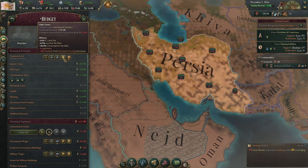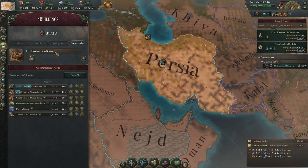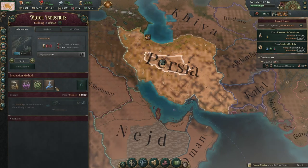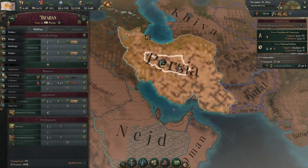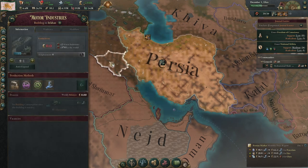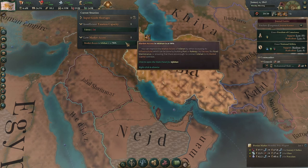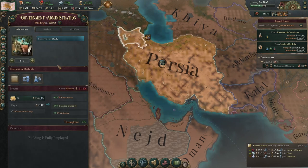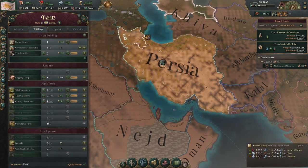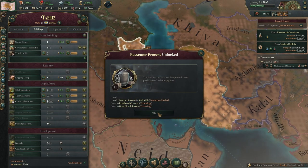Turning down taxes might be slightly too much of a loss, but we could look to do that soon to keep the standard of living climbing, or we could just keep building stuff. What we should be building is railways — we're not quite there yet with tech, but the motor industries will be a little bit early. There's low market access in Isfahan, which is why we need railways. And there's still insufficient taxation capacity, which is why we're building this government admin. There's also a shortage of coal, so let's keep getting coal.